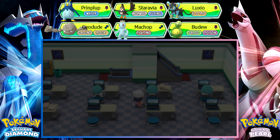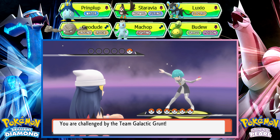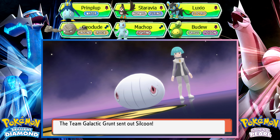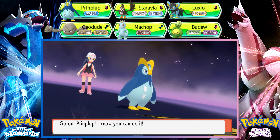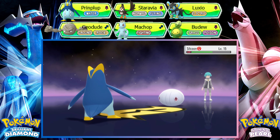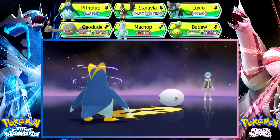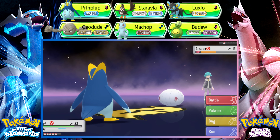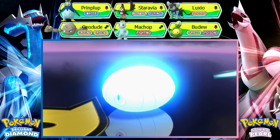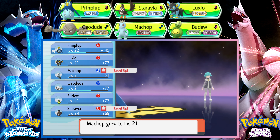This guy doesn't fight me — oh wait, this guy does fight me. Dustox! That's the other cocoon evolution name. Yeah, this is not gonna kill. Oh my god, Staravia is level 24.